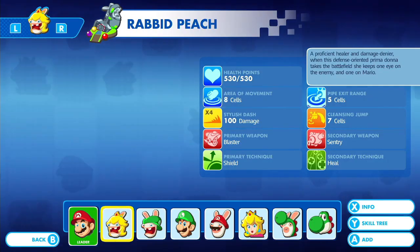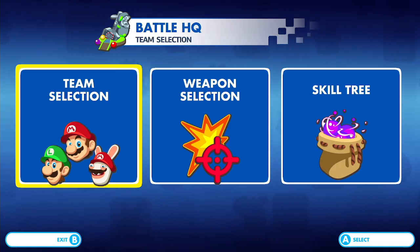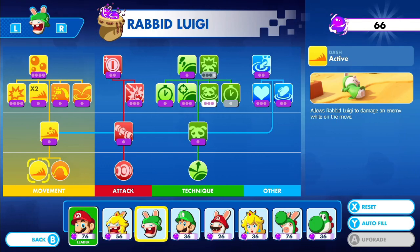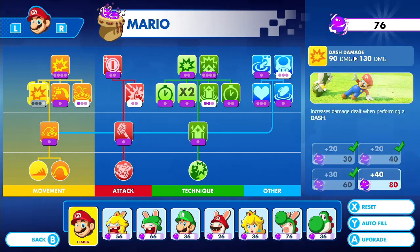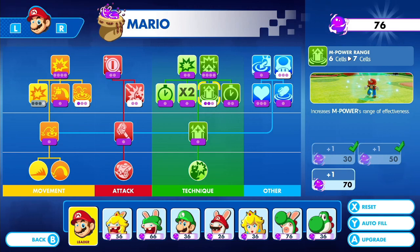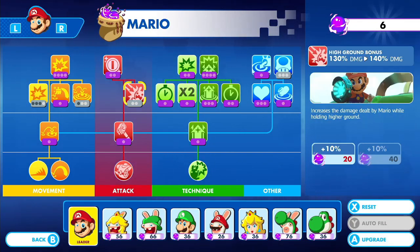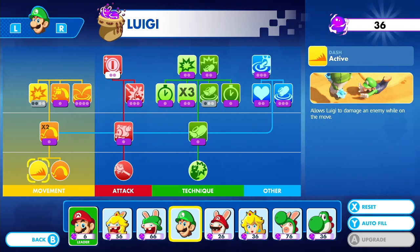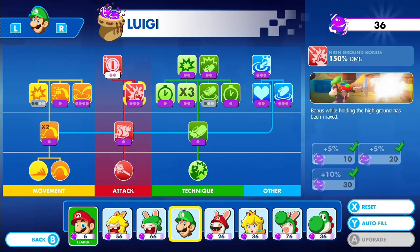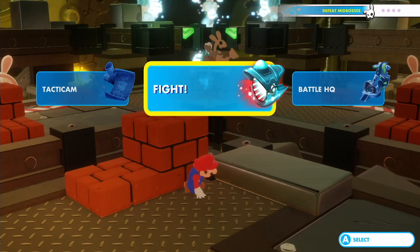I certainly still need Luigi, but I don't think Rabbit Peach is the play anymore. In fact, I think I need Rabbit Mario again. We're going to need to make sure our movement is maxed, because holy crap, that's a very far away spot we have to get to. Thankfully it is maxed on most of them. I don't think I really care for dash damage, so what I'm going to do is actually work on his high ground bonus. Other characters we'll probably just ignore for now to save time. Alright, enough of that — let's begin the battle.